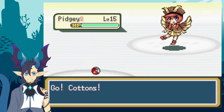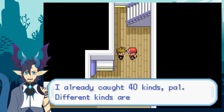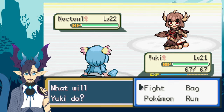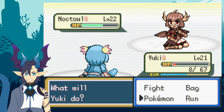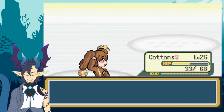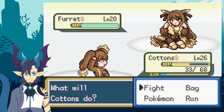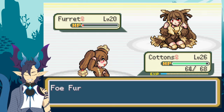After defeating every trainer in the cruise ship, I head over to the captain's quarters where Kaz, my rival, stopped me for a battle. Kaz started the match with Noctile, and since he seems to always start with a flying type, I sent out Yuki just like last time. Noctile had Steel Wing, so my Ice type didn't do as much as I hoped. I sent out Cottons and used Frustration on Noctile two times and defeated it. Kaz then sends out his Furret and I stayed in with Cottons since she had Drain Punch, which ended Furret in two hits.